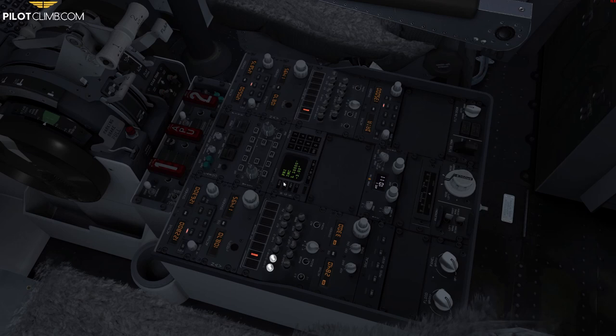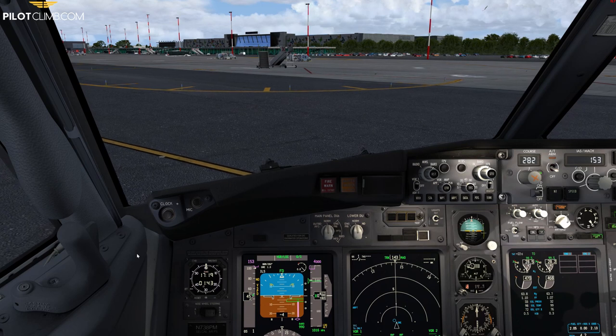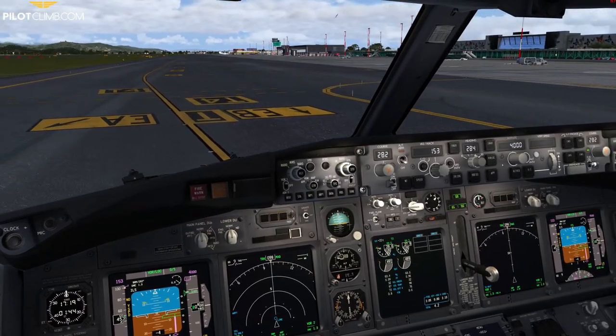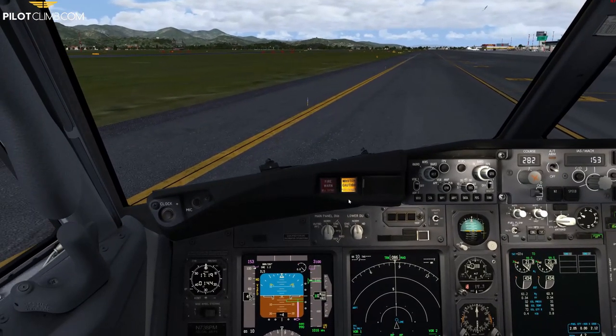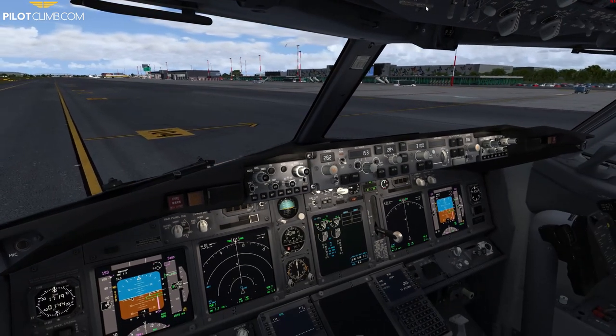Ground frequency is 120.505. Bergamo Ground, buongiorno, Papa Lima Charlie 001. Taxi to Stand 205 — let's go. Retracting flaps, switching items off, flight directors off, master caution associated — everything is fine. Switching off some lights and starting the APU.